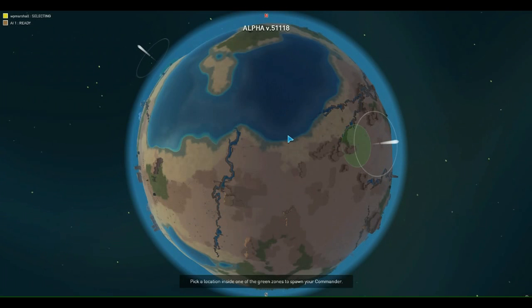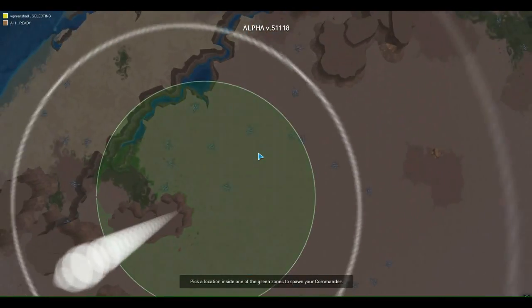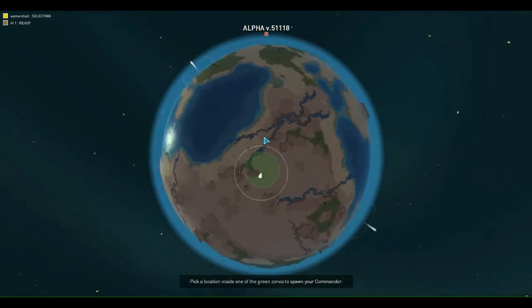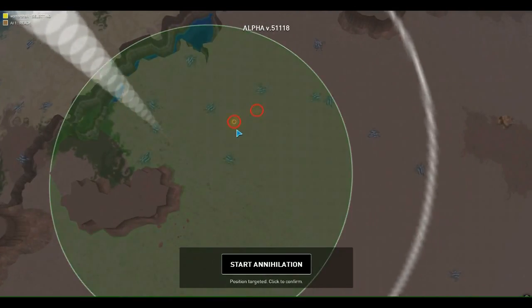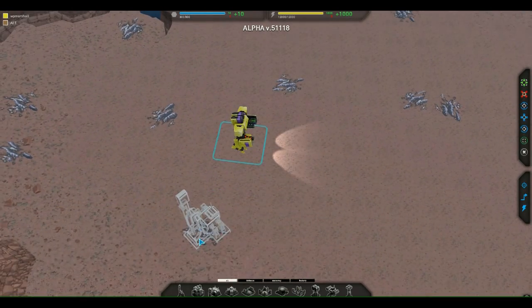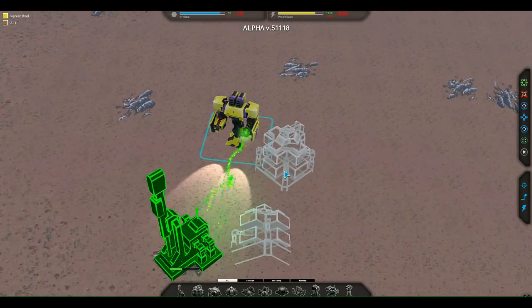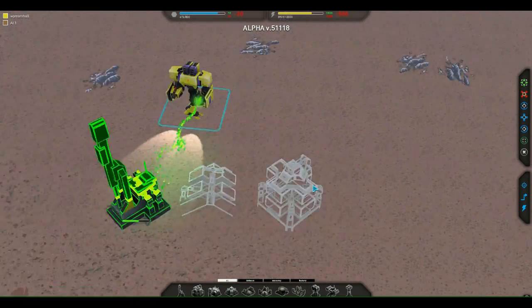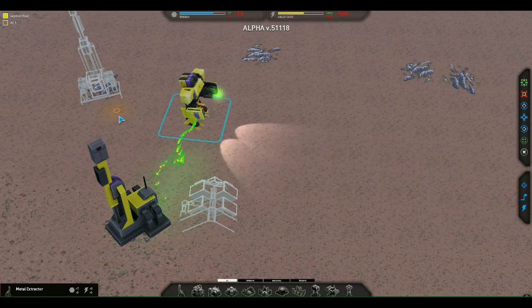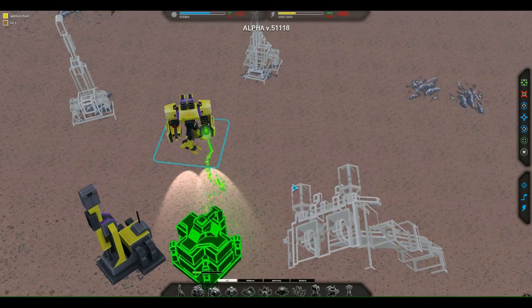Here we are on the planet we just generated, about to play a game. Let's hop in right here to a place with a reasonable amount of metal — straight in the middle of that huge clump right there. And there is our lovely grand spanking new alpha commander. That's an interesting way to put in an energy power generator — oh there we go, sorted out, realized the error of its ways.